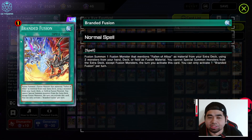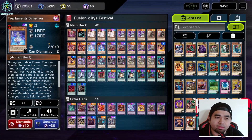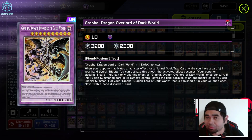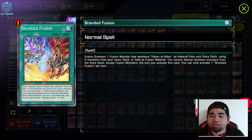When Sharing is sent to the graveyard by the effect of Branded Fusion, you can go into another Fusion Summon. If I send a copy of King of the Swamp to the graveyard with Sharing's effect, I can immediately go into a copy of Grapha Dragon Overlord as a Fusion Summon — so that's Mirror Jade and Grapha Overlord on the field after activating Branded Fusion.